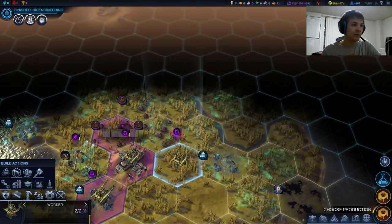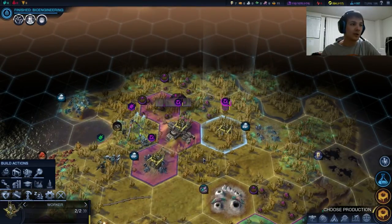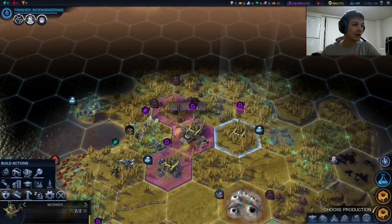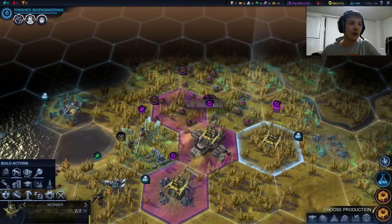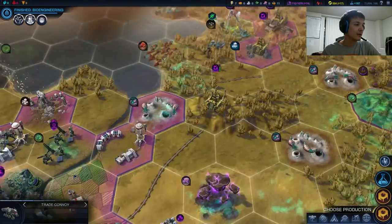We could just be building Biowells on these things — it doesn't look like a horrible option. We do have so much fruit available though. I'm thinking we'd cut them down, maybe build some generators, and make this a really powerful generator city given how many tiles of free food we have. So let's just cut these forests down.